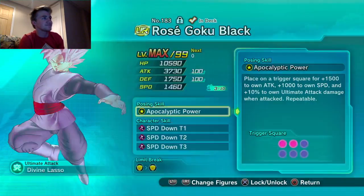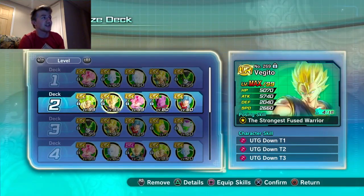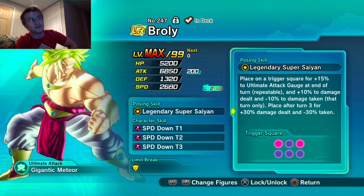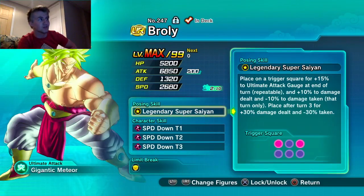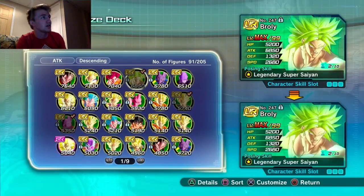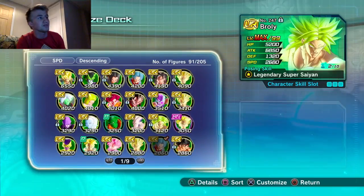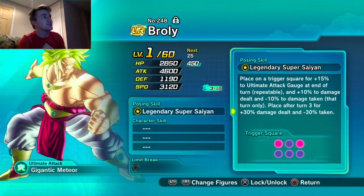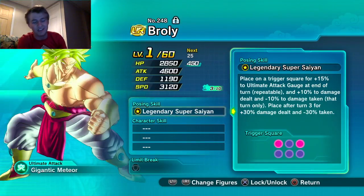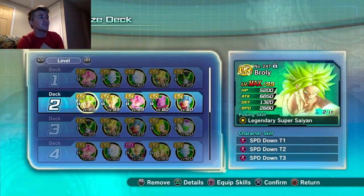For Rosé, I'd build around speed — getting him that first turn and making him do as much damage as possible. Krillin has 2680 speed, which isn't bad. With the higher-speed variant, he should have 3000 speed. I have three dupes into that Broly, all into HP, because he doesn't have a lot of HP.